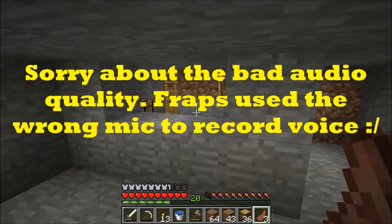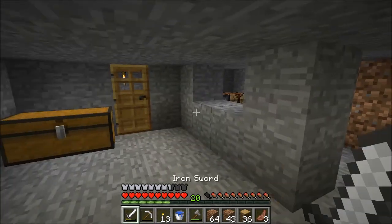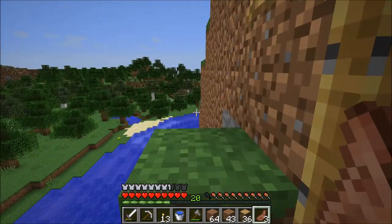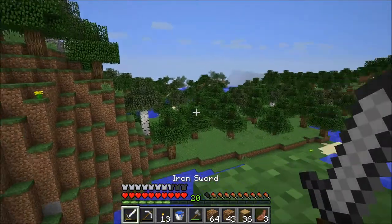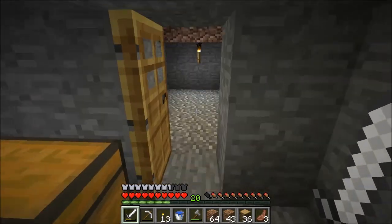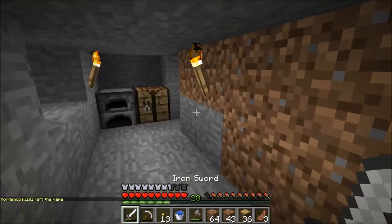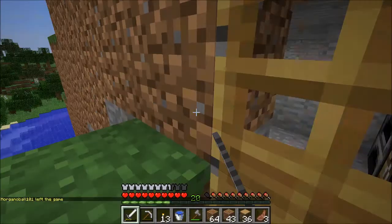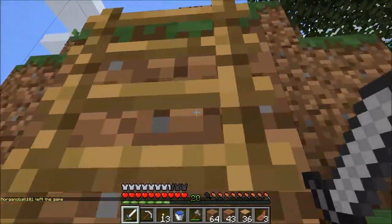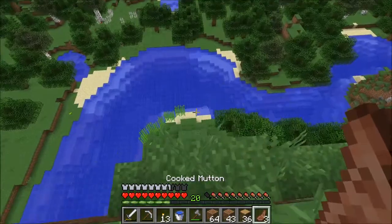Hello everyone, and welcome to episode 2 of the Evolve SMP Survival Series. Today I will be working on some stuff with the house and just exploring a bit. You might have already noticed that I don't have face cam turned on — that's because I'm having some difficulties with getting XSplit to record today, so I am having to use some of my other programs like DxTory and Fraps. For some reason DxTory is having some framerate issues, but Fraps is doing okay.